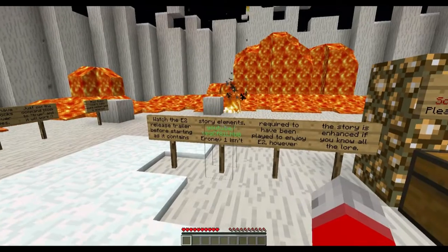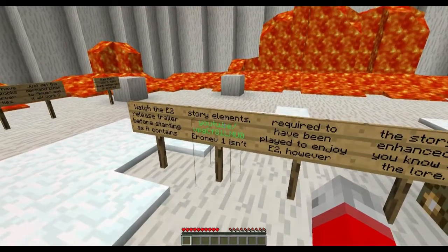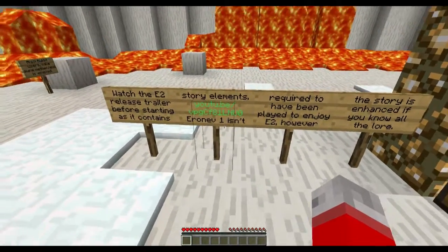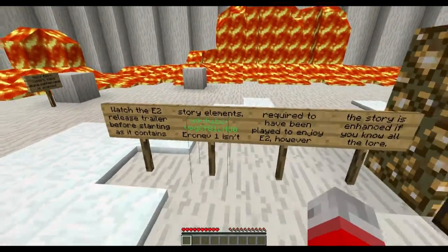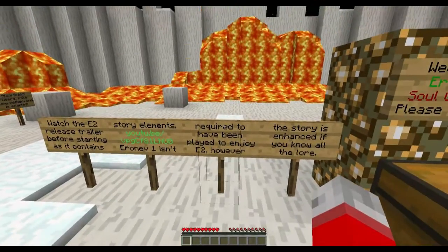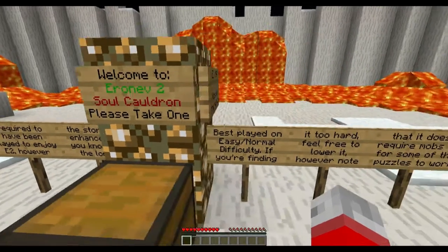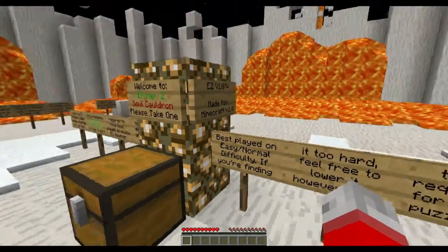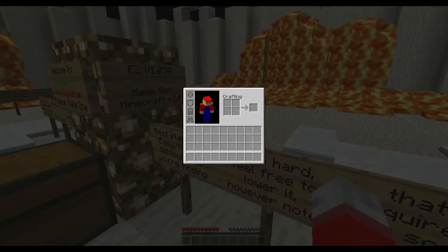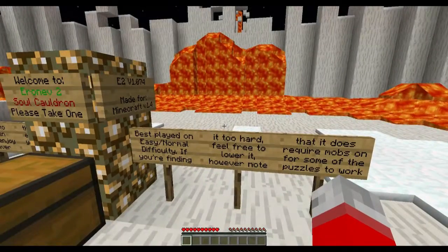Watch the E2 release trailer before starting as it contains story elements. Too bad I can't click on a link on a sign - wouldn't that be cool? I wonder if a command block could put the link in my chat. Arinev 1 is not required, the story is enhanced if you know the lore. I vaguely remember it. This is version 1.074 and I'm on Minecraft 1.4.4 - you'll notice a noticeable absence of too many items, no mods installed, playing on normal.